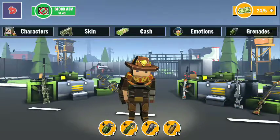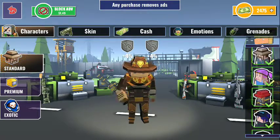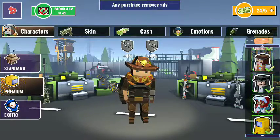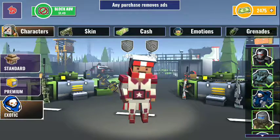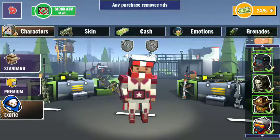Now right here in the shop, let's go to the characters first. You'll see here under the standard characters, they're all available and unlocked for you. Let's go to premium characters — you'll see that you have full use of all of those as well. You can select any of them and go to the exotic, and again all unlocked for you, enabled and ready to use.